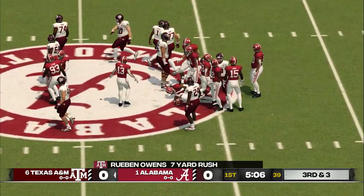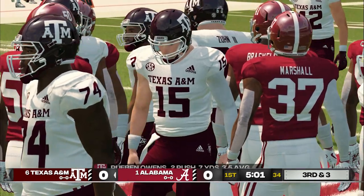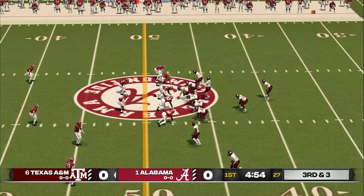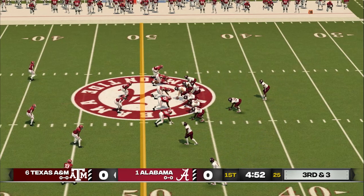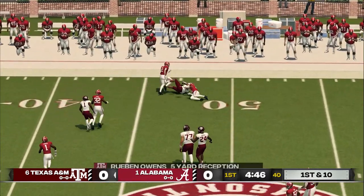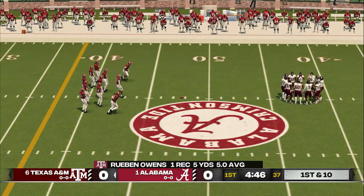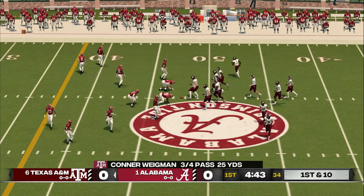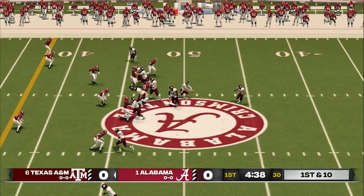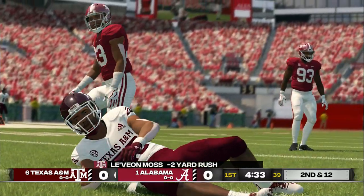Nice run and he's brought down. The intimidation factor is definitely here when you're playing in this stadium. Tackle right around the 48-yard line. First and 10, ball on the 48. Moss takes the toss left and they hit him in the backfield.